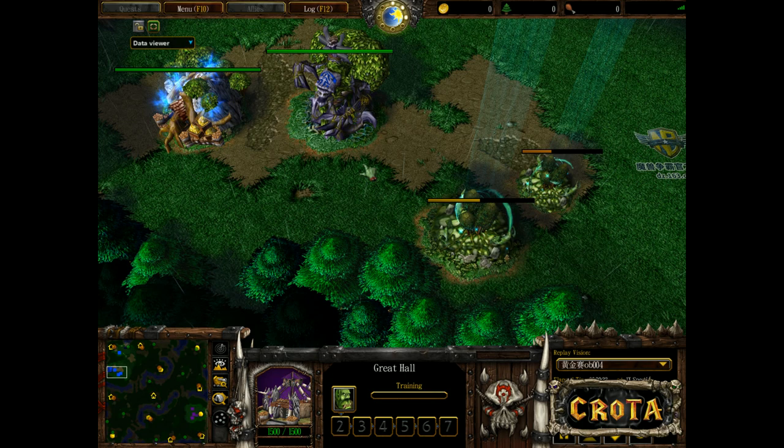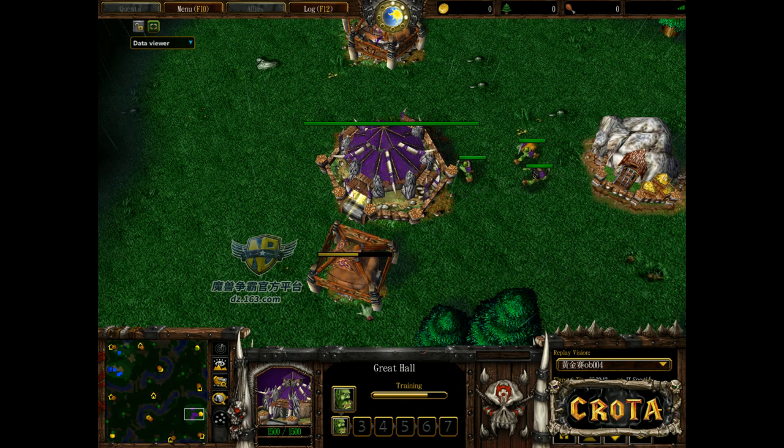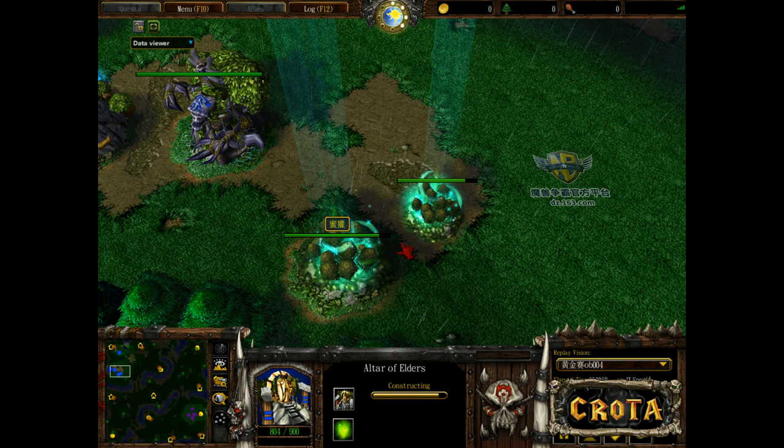Players are setting up with pretty standard builds so far. Altar of Elders, Ancient of War to the north, early Moonwell — the Tree of Life only provides 10 supply, and a Moonwell is much more necessary in this build. A Great Hall also only provides 10 supply, so we'll see how things unfold.